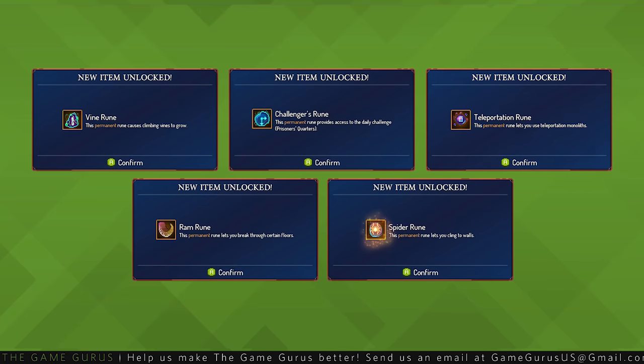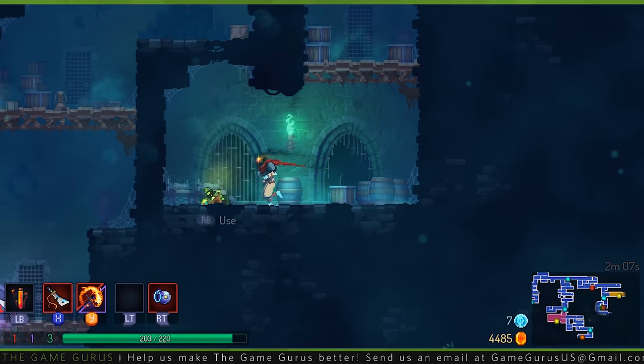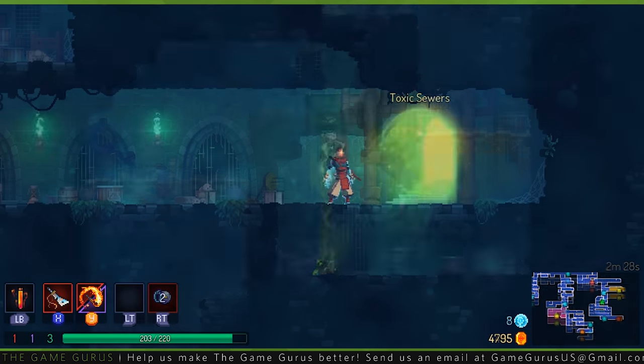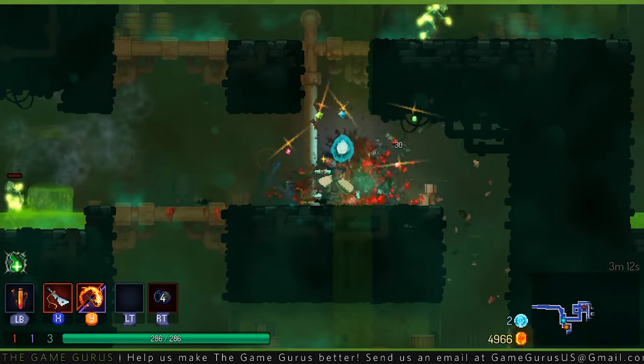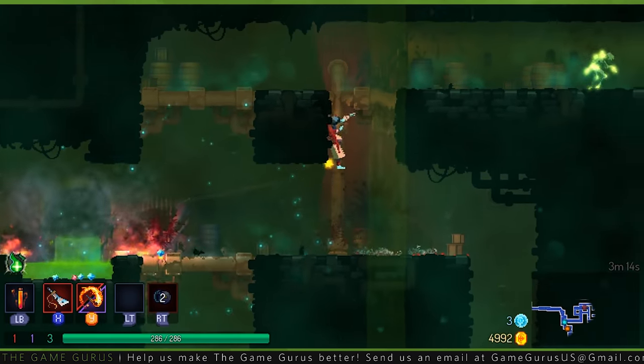To unlock the next rune, we must go back to the prisoner's quarters. Utilizing our new vine rune, we'll make our way to the toxic sewers. The toxic sewers presents us with a handful of new enemies, including scorpions, disgusting worms, and the kamikaze bats.